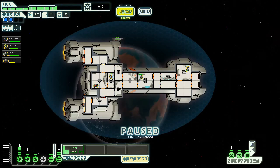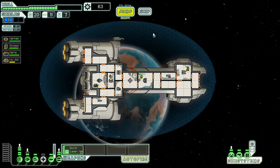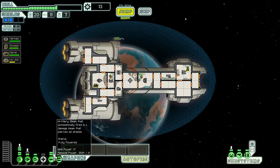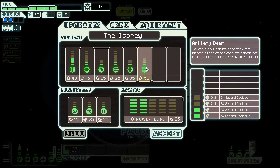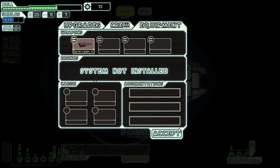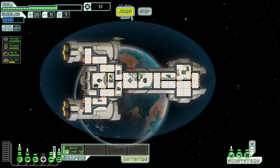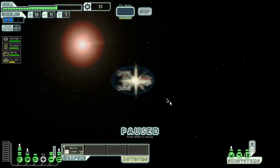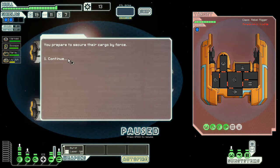I want to upgrade... not sure what I want to upgrade, actually. You know what? I'm going to upgrade the super weapon just so it has a little bit faster time — 40 seconds now instead of 50. That's about three and a half shots of the burst laser before that's going to be ready. Could be better. It looks like it's going to be expensive to upgrade, though, so I'm not so sure about it.